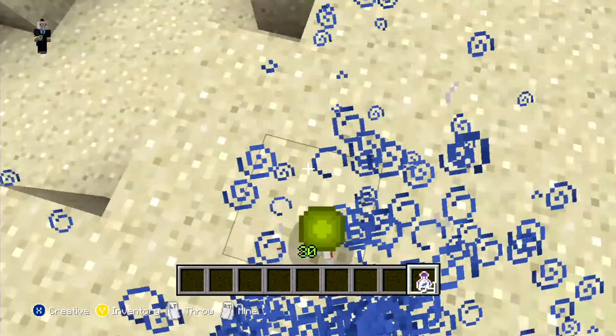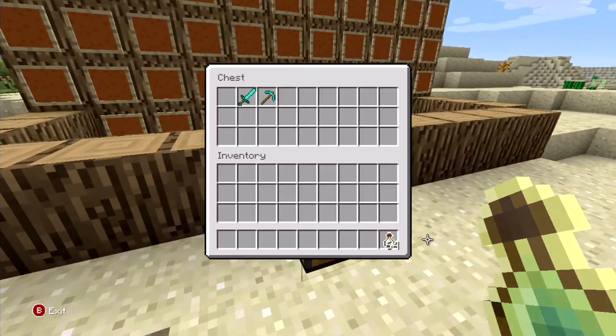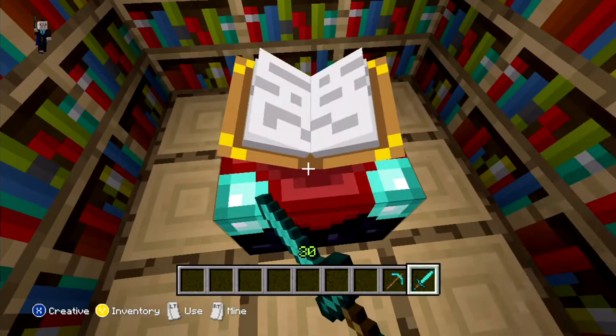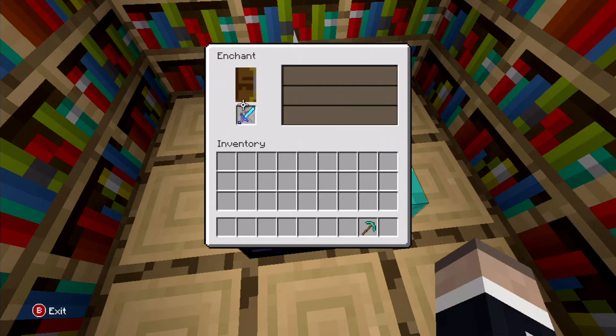I think this is enough XP for the minute. So you want to hop onto creative and quickly enchant your sword. You'll have a decent enchanted sword — we'll just take that one. So yeah, smite, smite, and fire aspect.